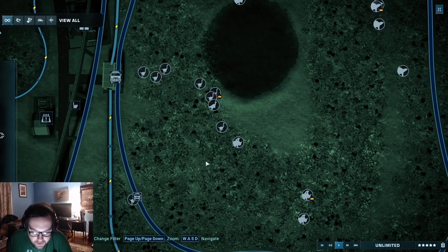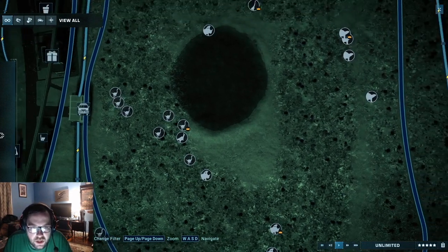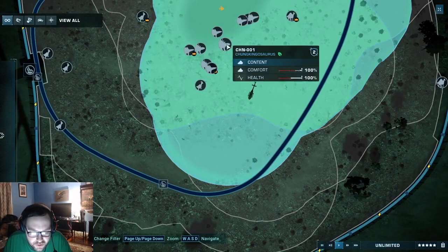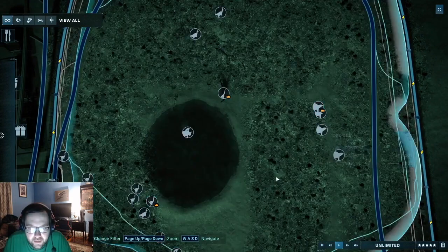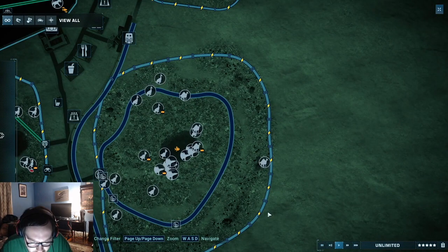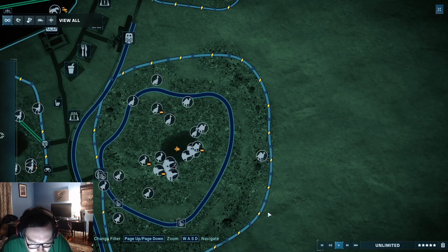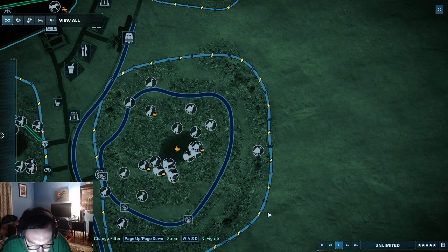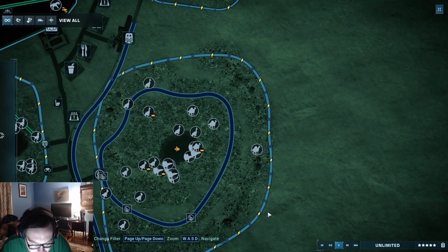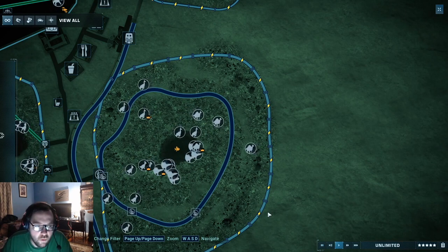Let's use the list to check out what we've already gotten. Archaeornithomimus, check. Chunkingosaurus, check. Crichtonsaurus, check. Cearadactylus, check. Gallimimus we have. Gigantspinosaurus, Homalocephale, Huayangosaurus, Jeholopterus, Mamenchisaurus, Nothosaurus, Allura Titan, Oviraptor, Parasaurolophus, Qianzhousaurus, Sinoceratops, Sinornithosaurus, Shunosaurus, Velociraptor, and Euoplocephalus. We have all of those.